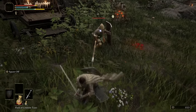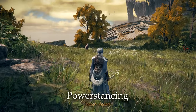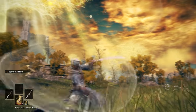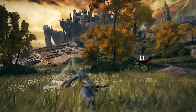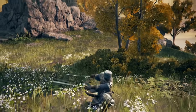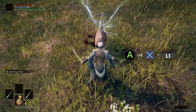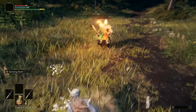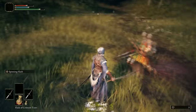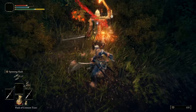Another offensive alternative to two-handing is power stancing, achieved by equipping two weapons of the same class, one in each hand. With this, you'll get access to a special L1 attack that utilizes both weapons. Your L1 attacks do a combo of strikes and can be utilized in jumping attacks as well. Jumping attacks are incredible gap closers, allowing you to cover distance and queue an attack simultaneously — if an enemy is left open but you're far away, just close the distance with a jumping attack.